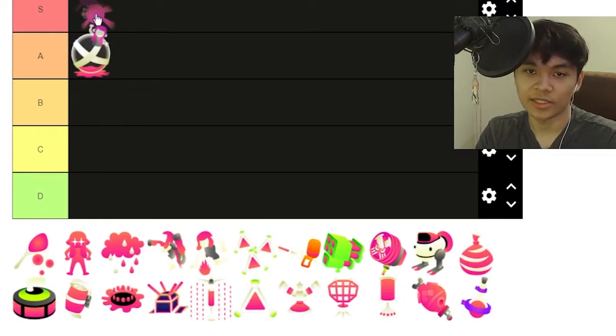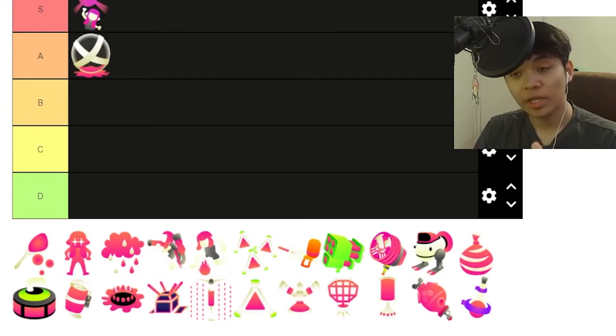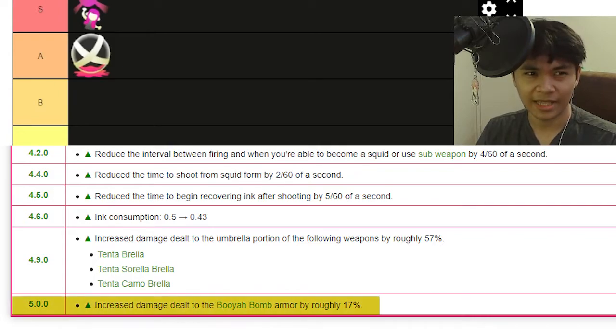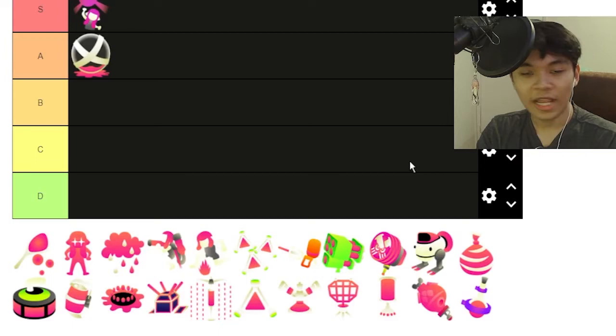Booyah Bomb — it's just instant S tier. The Booyah Bomb has a weakness against certain classes — the junior class — it takes like a certain percentage more of damage. No one ever shoots the Booyah Bomb unless the entire team is just engaged on them, which kind of sucks, because it's just really annoying for them to get it off.